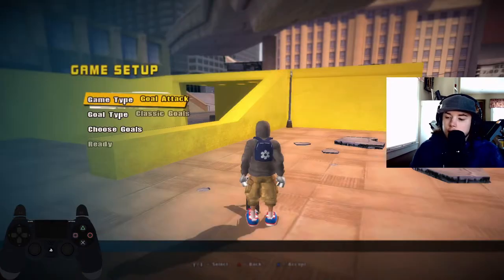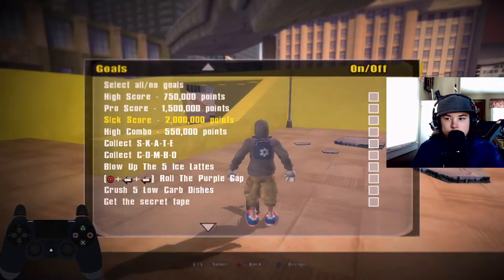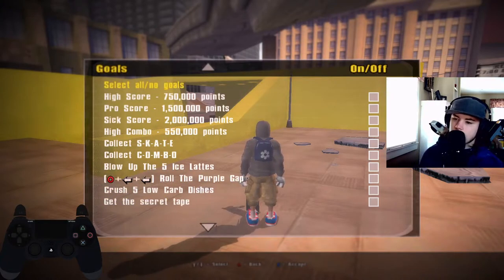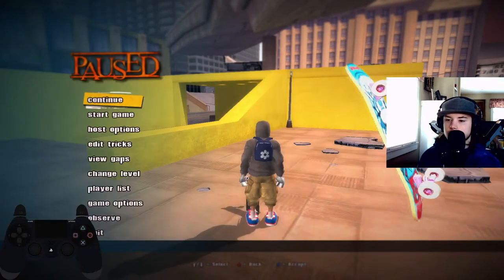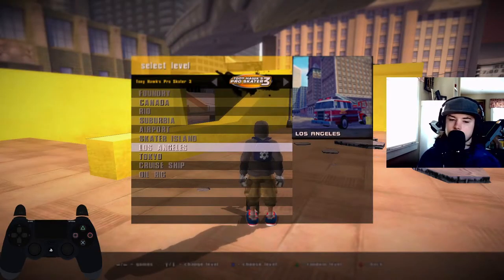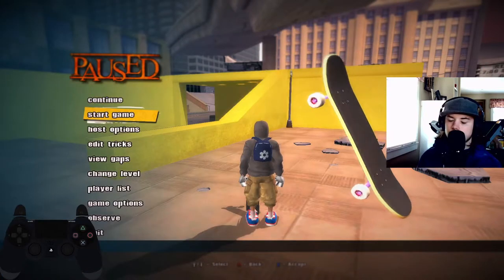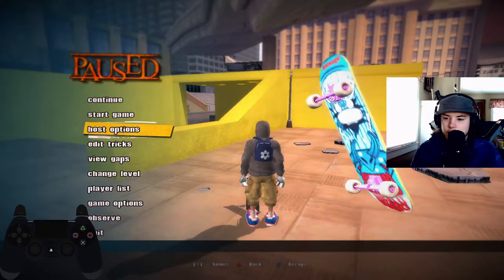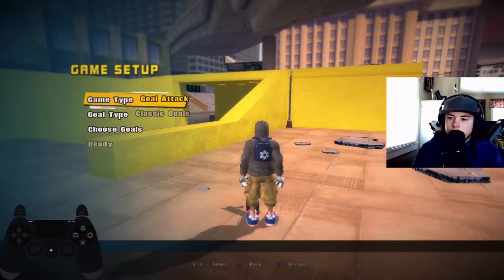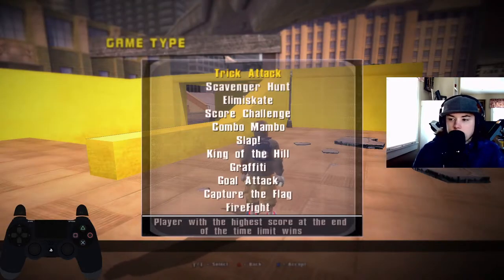Goal attack is completely different — it's just like classic mode, but you try to race to get all of them done. All the Thug 2 levels have these goals to complete, but not the ones that are outside of this game, because it'll just set it to a random thing. This game mode isn't really made for the maps that were ported into this mod.